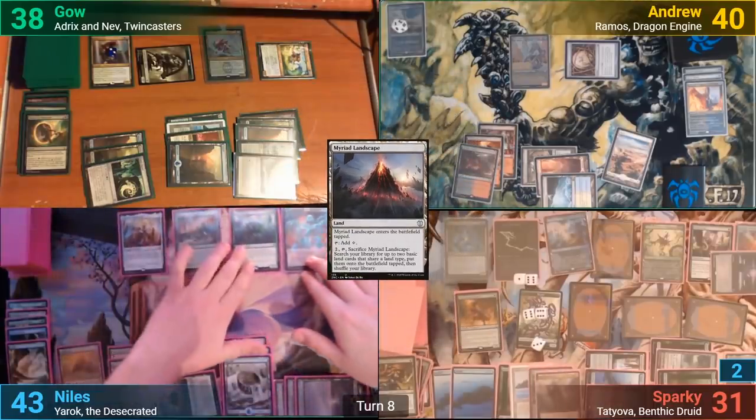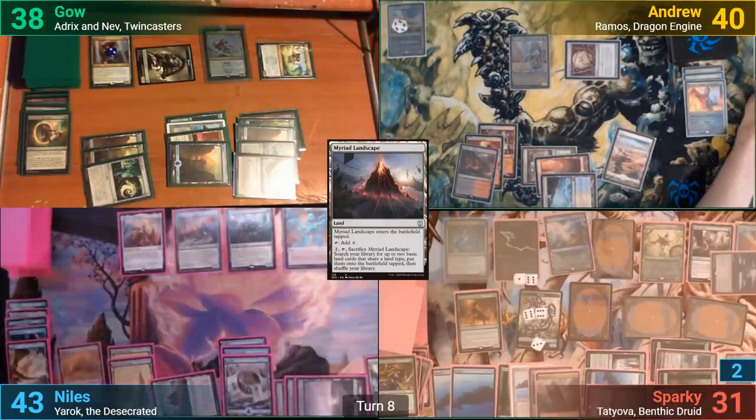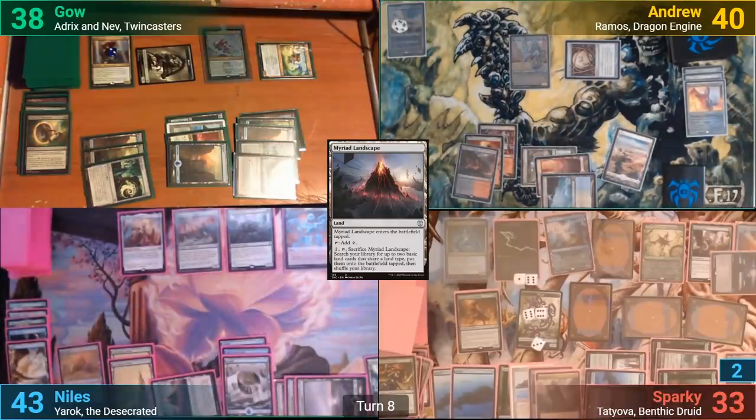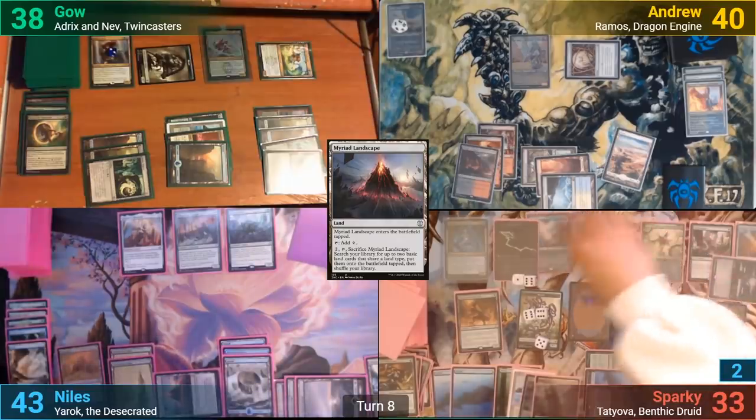Unfortunately, this also gives Sparky a land drop with Burgeoning, and he gets to pump his board further, gaining more life and drawing two cards. He also steals the original Scoot Swarm and the Beast token from Gao. Nils' Scoot Swarm token then comes into play and he passes turn.